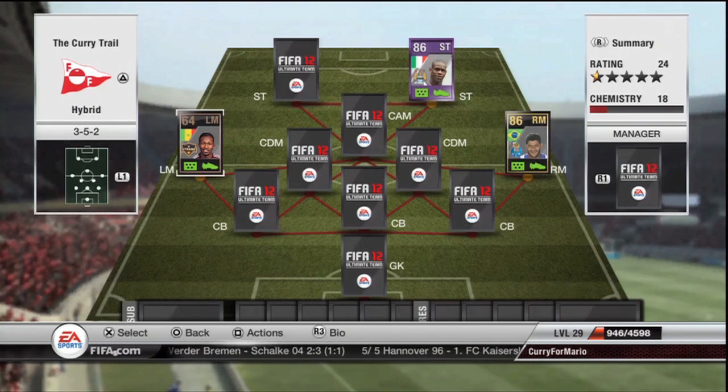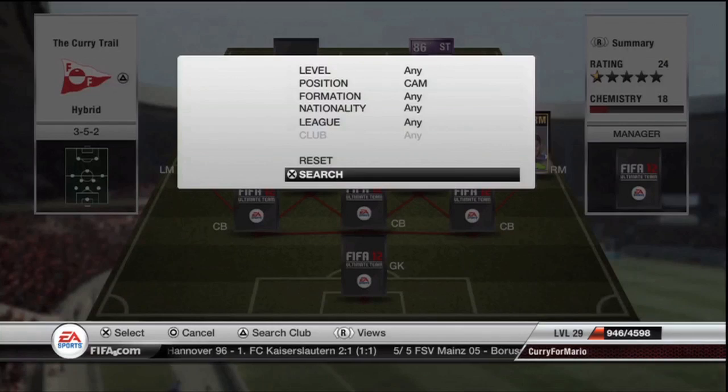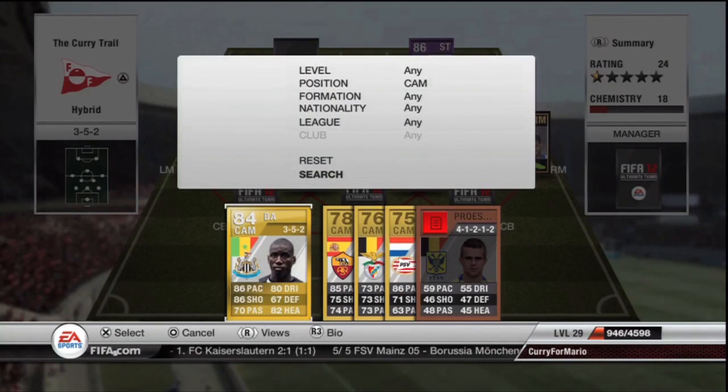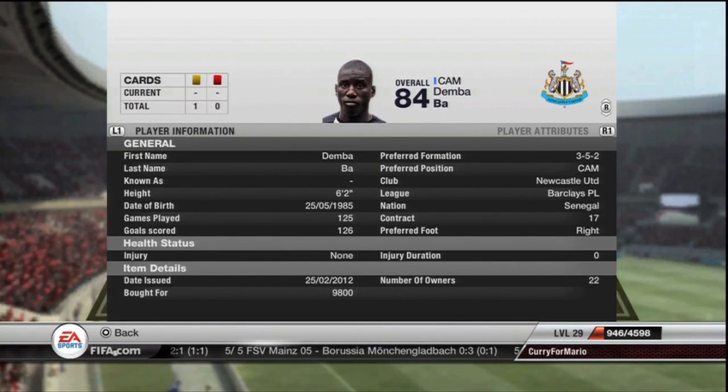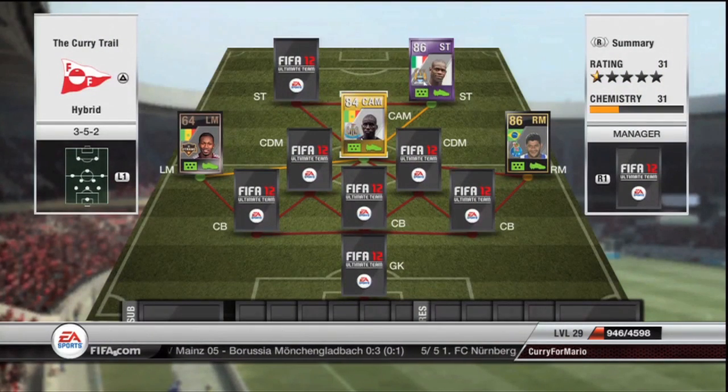I thought, who can I put in the team to make links between these players? I had Kanji and Mario, and one player who is from the Senegalese nation and in the Premier League is Demba Ba. Not a natural centre attacking mid, I know, but he's a great player — gets the job done. 86 pace, 86 shooting. He is a bit of a tank.